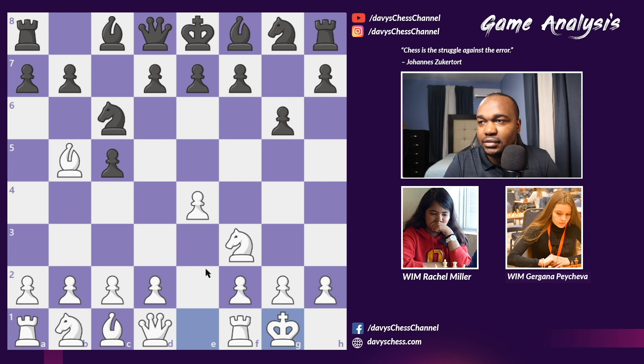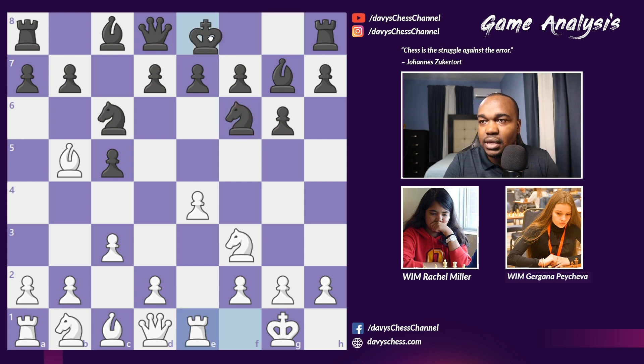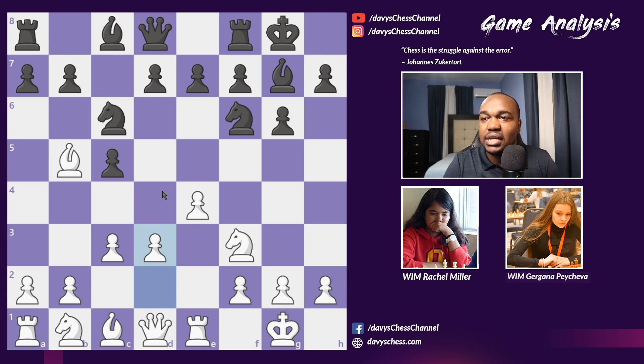Rachel castled, Bishop g7 followed by c3. The idea behind c3 is to play d4 to have a very strong center with White. Knight f6 was played and Rook e1, followed by castling kingside, so both kings are out of the center. Rachel replied with d3 instead of the standard d4. In the standard d4, Black can reply with d5 and many variations follow, but she chose a very respectable d3 line. We have Queen b6 attacking the bishop, and she replied with a4.